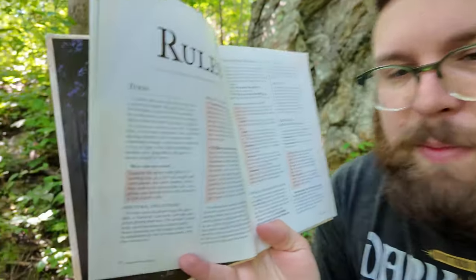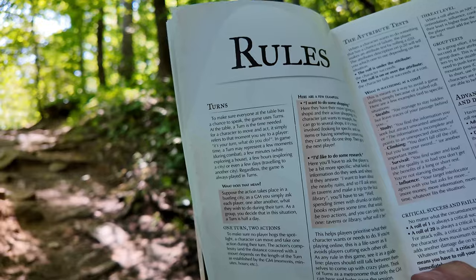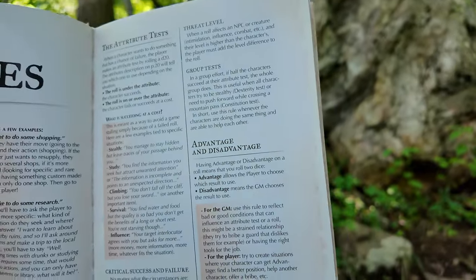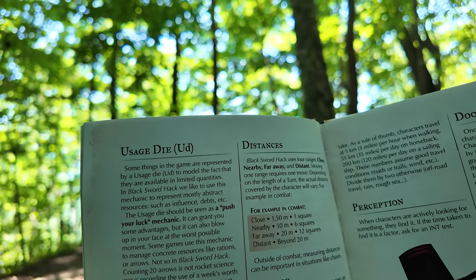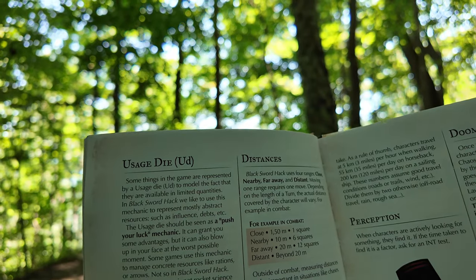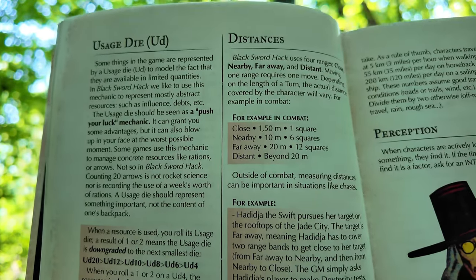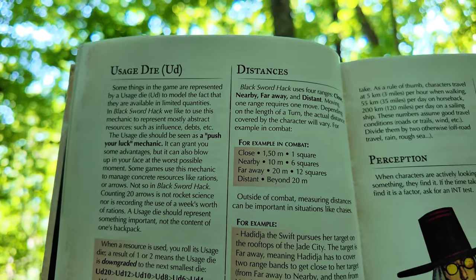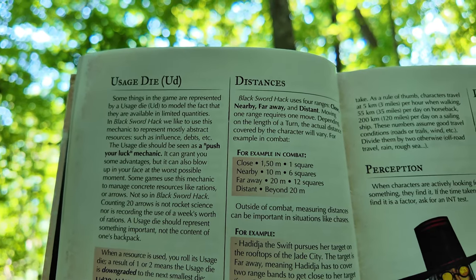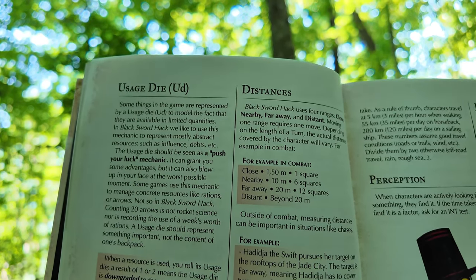Black Sword Hack is an old school OSR feeling game and there are plenty of reasons to play it or try it out, including its amazing art direction. It talks about doing things in turns, so everyone has an opportunity to act and nobody gets left out of the action. We have now staples like advantage and disadvantage, but the first mechanic I want to focus on stealing today is the usage die. Some things in the game are represented by a usage die — UD — to model the fact that they are available in limited quantities. The usage die should be seen as a push-your-luck mechanic. It can grant you some advantages, but it can also blow up in your face at the worst possible moment.